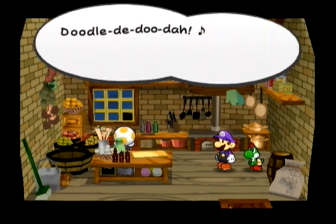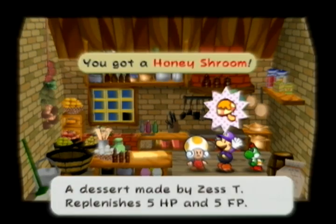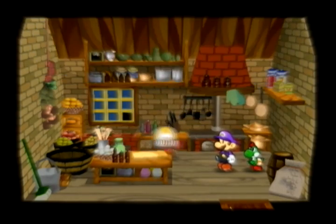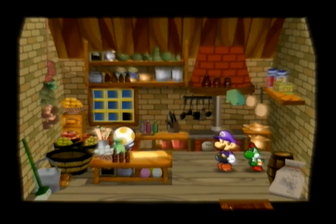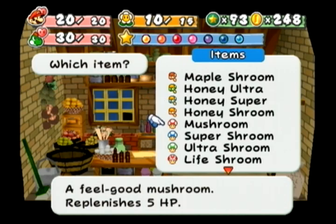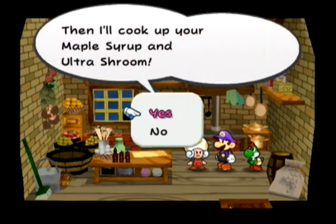We're going to be spending a while cooking the mushroom and syrup recipes — we all know how they come out. Honestly, the only Mushroom plus Syrup recipe worth making is either the Honey Super or the Jelly Ultra: the Honey Super because Super Shrooms and Maple Syrups are easy to get, and the Jelly Ultra because it's the best healing item in the game.